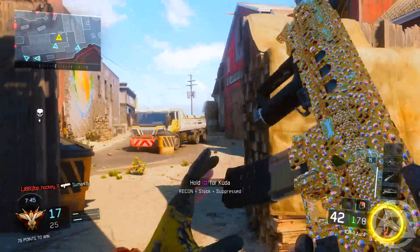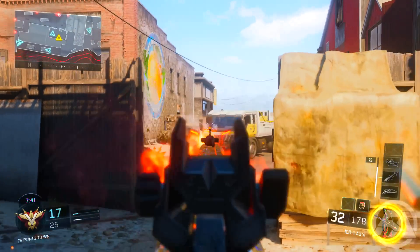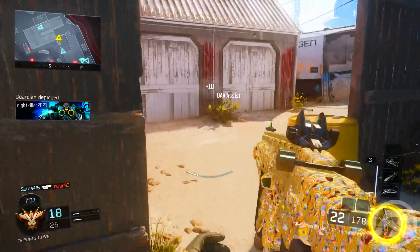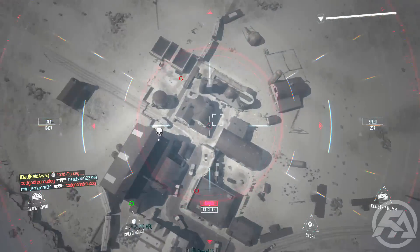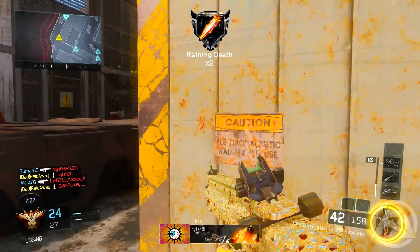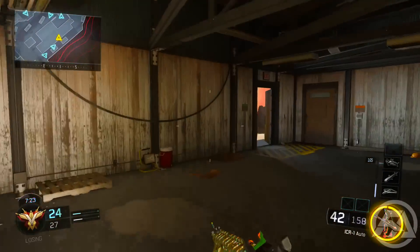Alright, in the background you're seeing ICR-1 gameplay using the diamond camo, which looks absolutely amazing. In this gameplay I actually go 38-7 and kind of carried my team a little bit — I think we won by 3 kills in the end. You guys can see the scoreboard at the end. It's a pretty awesome team deathmatch gameplay.